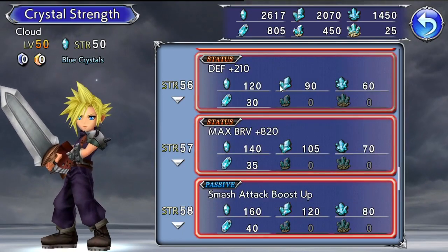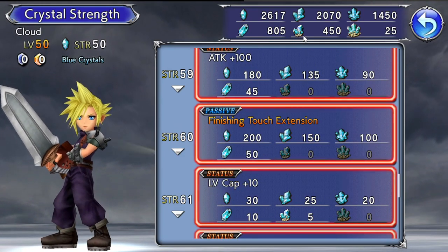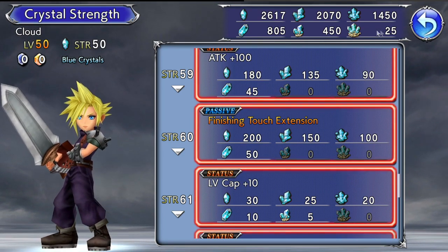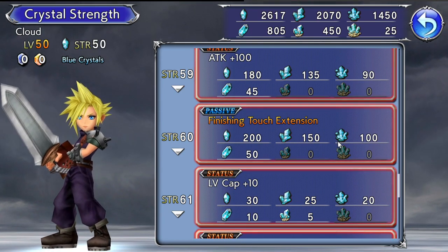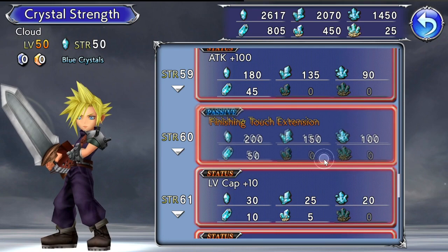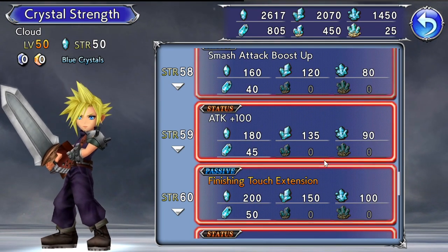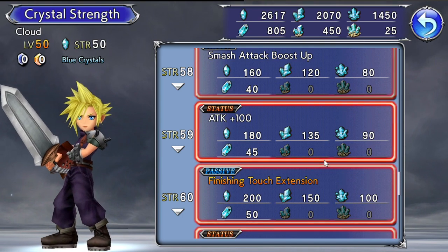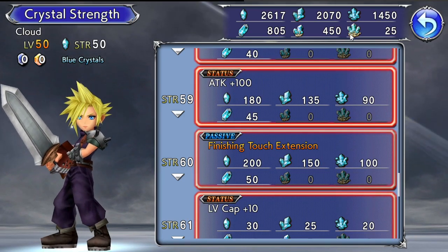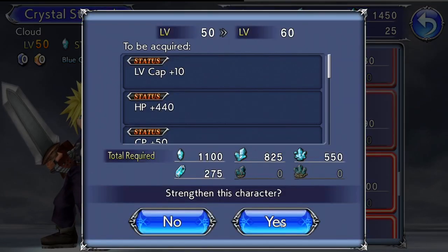It is safe to level every single character to a maximum of level 60 without worrying about burning through your resources. The tier 5 and tier 6 crystals are limited to certain content and only obtainable through events. All the other lower-tier crystals can be farmed whenever you want. So as a rule of thumb: leveling up to crystal strength 60 is safe — anything beyond that becomes more limited. As you progress it gets easier to farm the higher-tier crystals, but early on be mindful.